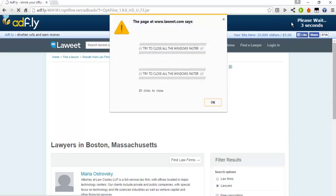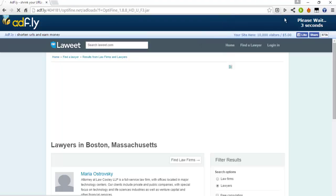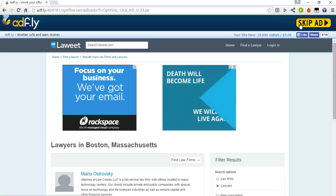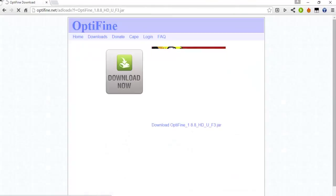It'll say please wait five, four, three, two. There might be some pop-ups like this every once in a while. Just click 'Prevent this page from creating additional dialogues,' then X it out. Nine, two, one — and then it'll show the Skip Ad button.